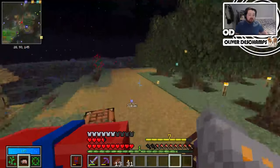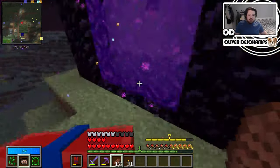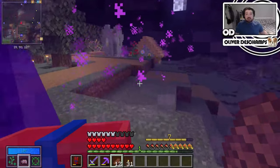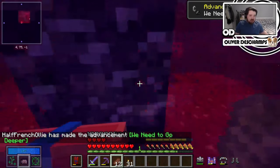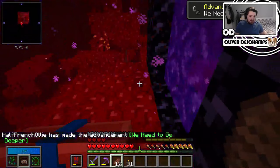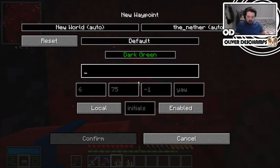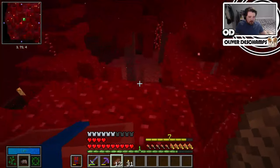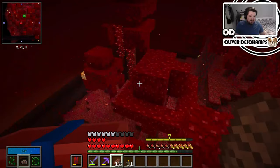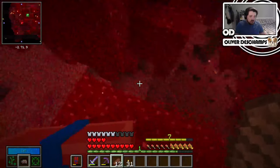I would like some quartz, because quartz will allow us to do some other sort of automation and all sorts of other things. I'd like to maybe make an automated melon and pumpkin farm, because they kind of just sit there. We spawned on top of a tree. Let's use the portal button. Not a thrilling spawn - actually, an insanely good spawn. We've spawned right next to the fortress; we don't even have to go looking for it.